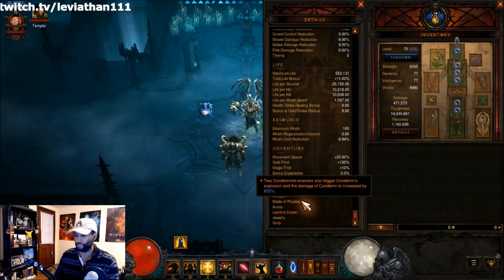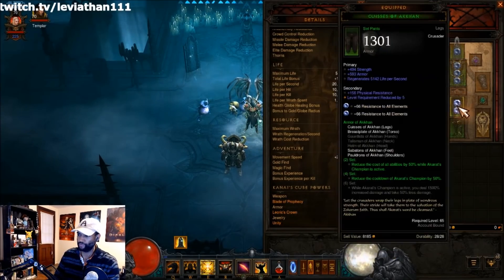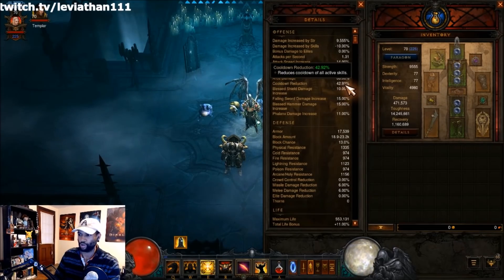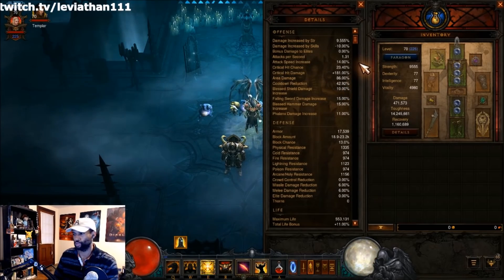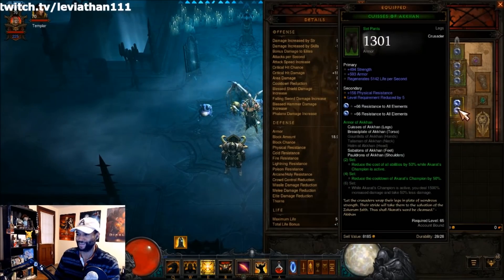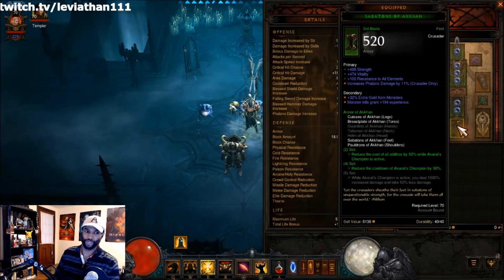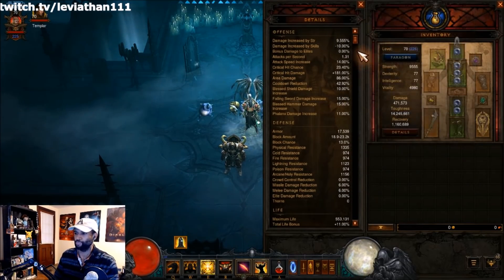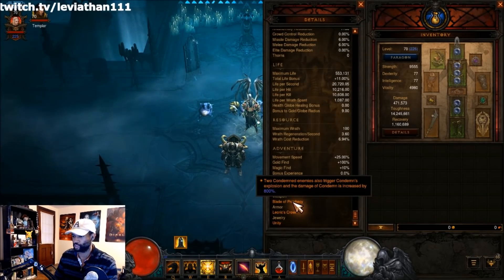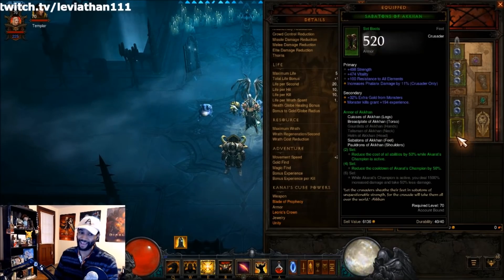In the cube you have a Blade of Prophecy — you're not wearing one but it's cubed — a Corrupted Ashbringer, and a Leoric's Crown to help with CDR. Our CDR is not quite what it needs to be for 100% uptime on Akarat's Champion, which is the key to the Akkhan Condemn setup. We also only have four pieces of the Akkhan set, so you're only benefiting from the two-piece and four-piece bonuses.